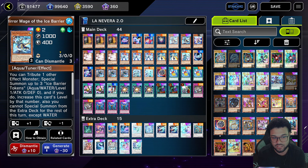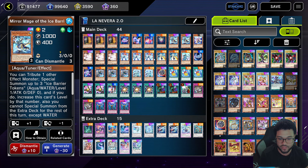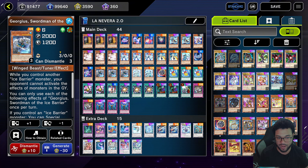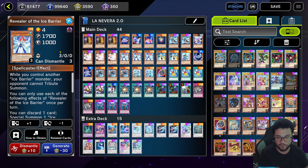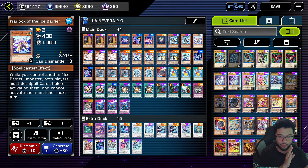We're going to run two copies of Mirror Mage. I was running three but I kept opening up with it and then my hand was dead. I bumped it down to two because most of the time you want to special summon this off of the effect of the Revealer. So we only play two copies. We're also going to play one Warlock of the Ice Barrier.